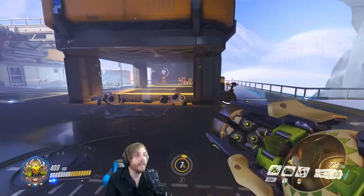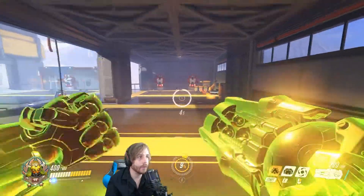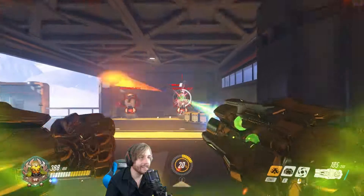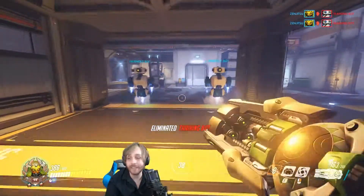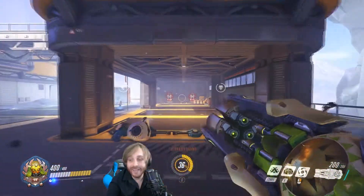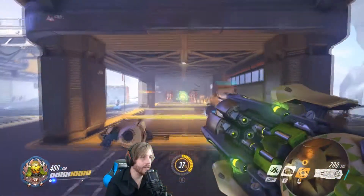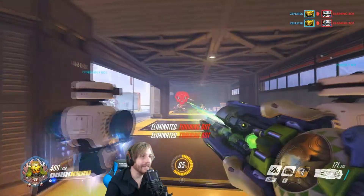Next up is fortify. This is gonna reduce damage and I cannot be stopped. It's probably not gonna do it justice here in training mode. Taking less damage and stuff - it's pretty cool. I gotta try that out in an actual match. This is the right click, halt. So I shoot it and activate it to detonate it and it pulls people together. That's pretty neat.